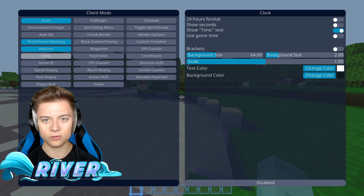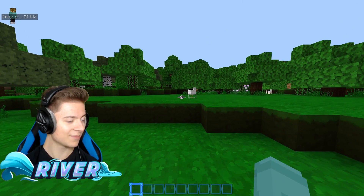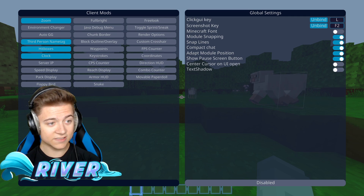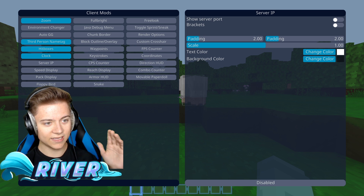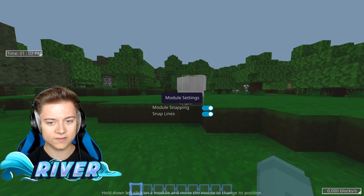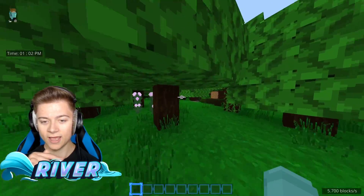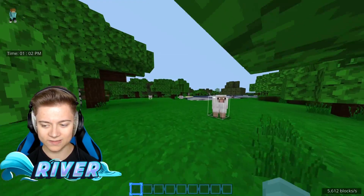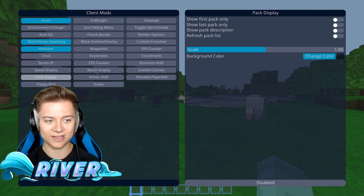Let's take a look at the clock — we got a clock and currently it is 1:01 PM for me. I'll move that around and put it right there. We also got the server IP, which is basically a server IP display in the corner. We also have the speed display, which is pretty cool and I think this is also new — it shows our speed in the bottom corner, which is really awesome. I've seen that on other clients too and I'm glad they've added it here. I'm going to turn those off though.